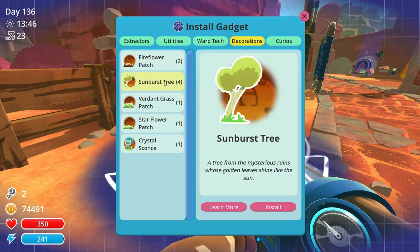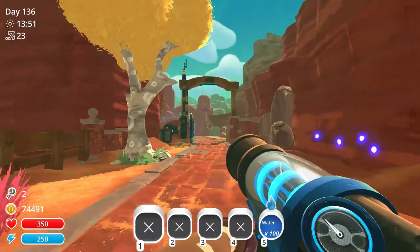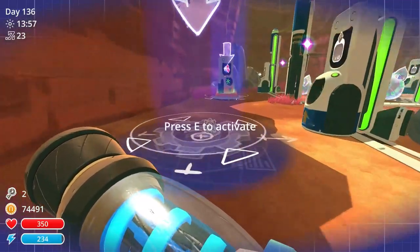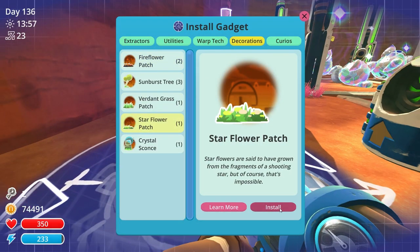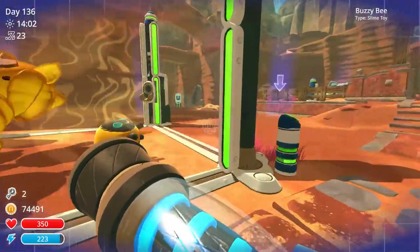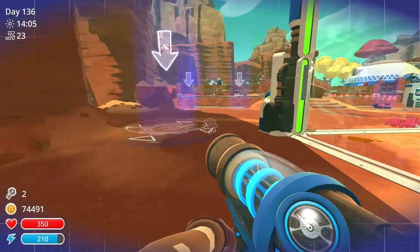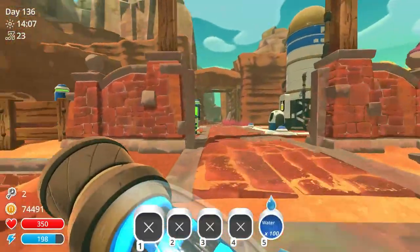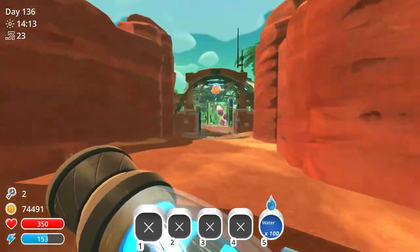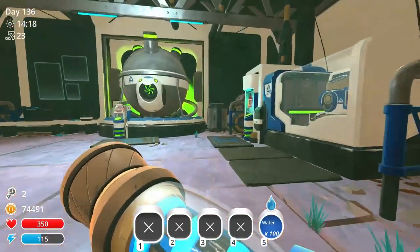Maybe that one can be a tall one — anything to put more sunburst trees down, you know. That's good because you still have plenty of path space. That one has to be a small one. Star flower patch. Overall it's quite clear that my favorite design of area is the ancient ruins — it's got the best colors with the yellow and the green, it's got the best everything really. I really like the aesthetics of the ancient ruins.